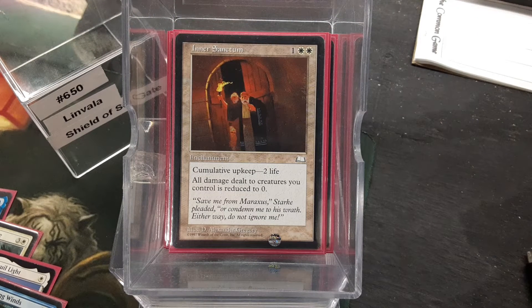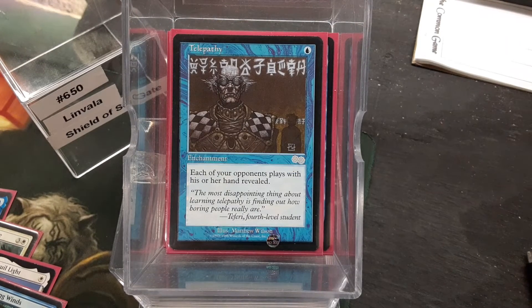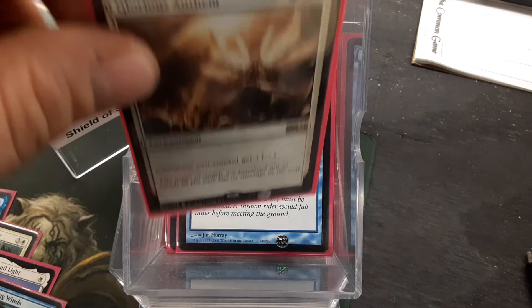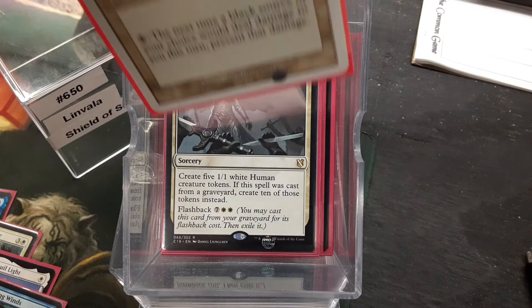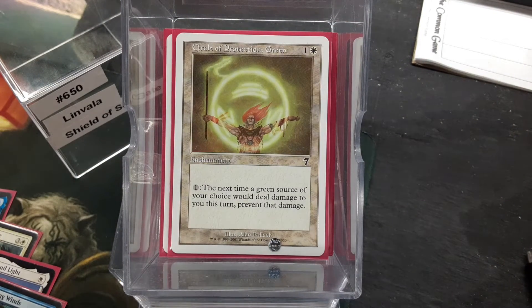Inner Sanctum — yeah, it could matter. Teferi's Tutelage. Telepathy — let's see what everybody's got, because that'll help choosing what we counter, since we have a lot of removal. Levitation is going to make all of our enchantments fly once they become creatures. Glorious Anthem makes them bigger. Increasing Devotion — it's kind of a card out of place, but just the sheer amount of token generation, not bad. Now, Circles of Protection: I'm using black, red, and green because those are the three colors that we're not, and that covers most of what people are playing. I think the circles are underused — you can spend a mana and not take that commander damage.